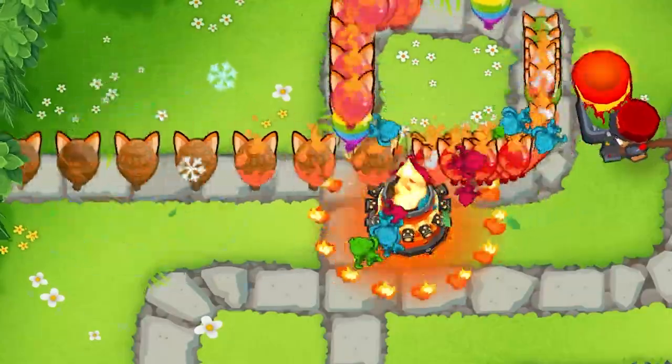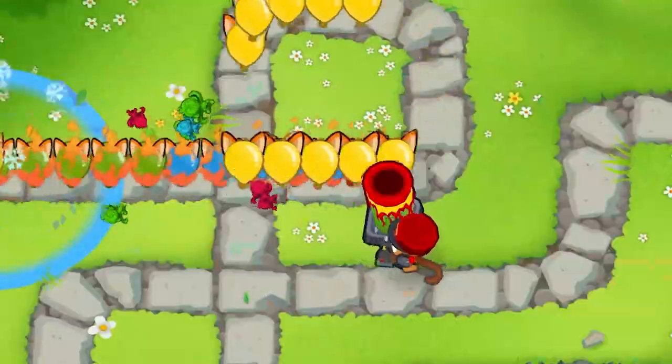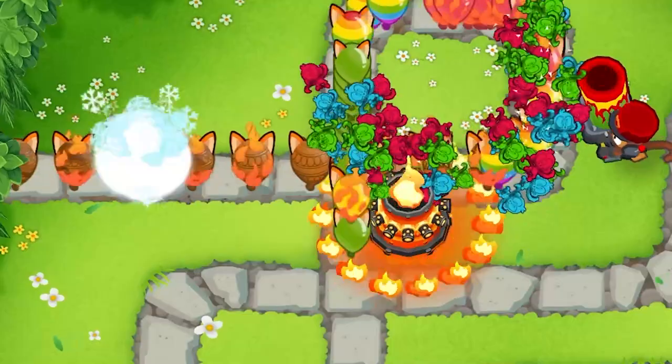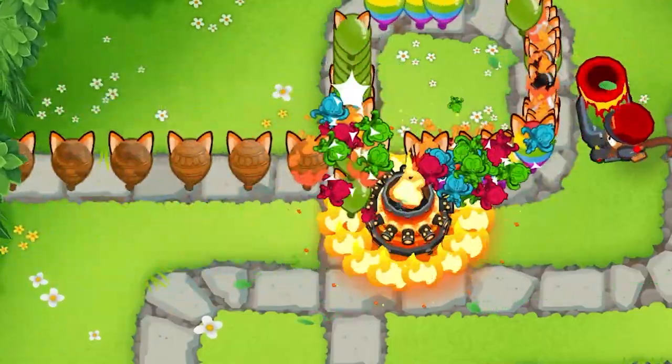The 0-2-3 Signal Flare Mortar Monkey provides rather consistent decamo and great damage: 1 damage on contact and 3 additional damage over time from the burn effect. It is very useful in the early game as it has global range and can pop stray bloons. Later, you can also upgrade it to Shattering Shells.